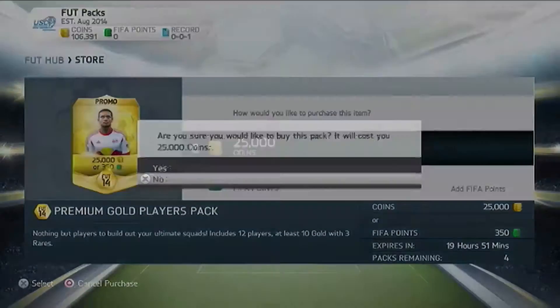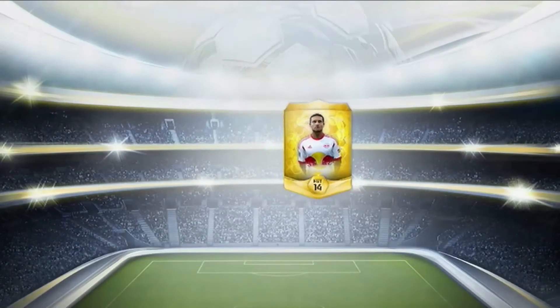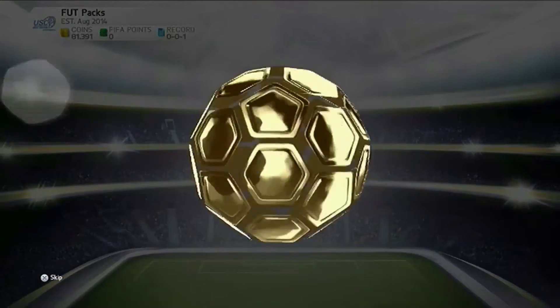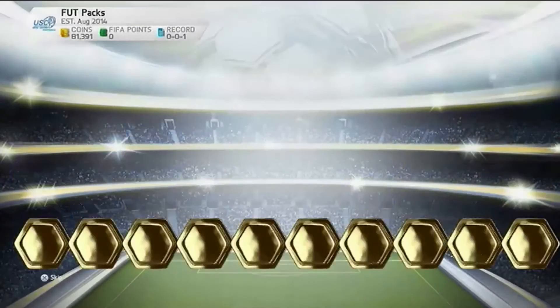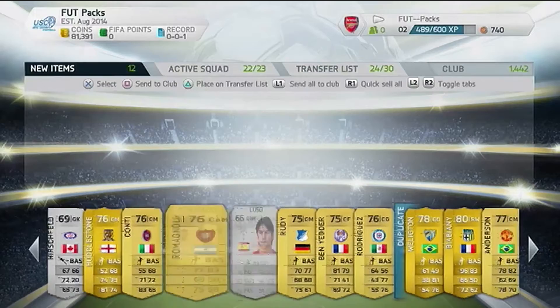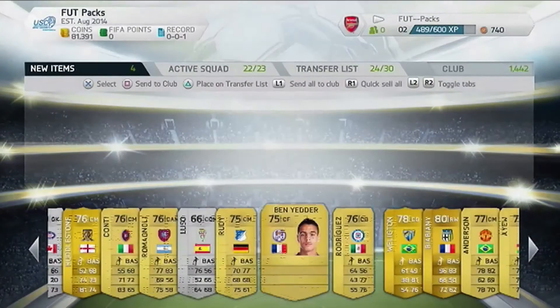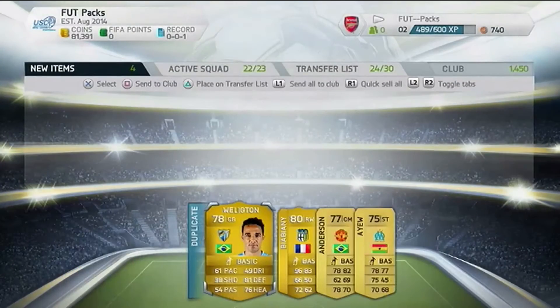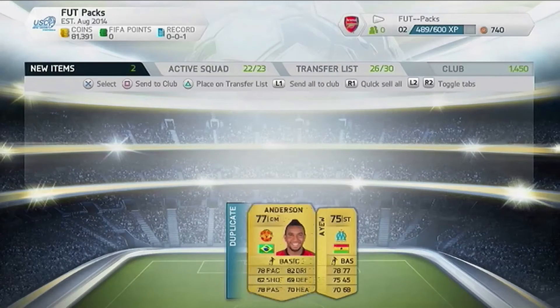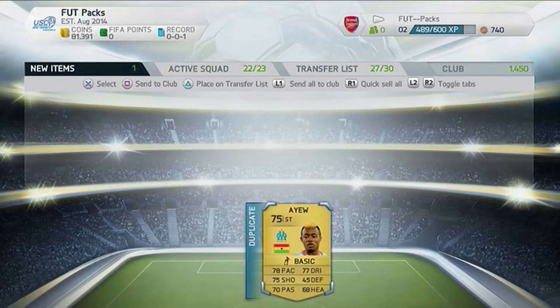That's the best pack so far — it's got to be Royce. There's another Tim Cahill. Royce goes for about 60k so we haven't made our money back across all the packs, but we've made back about two packs worth. Oh we've got Viobani — not bad I guess but for 25k it's not that good. Let's send Anderson to the transfer list as well.